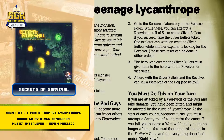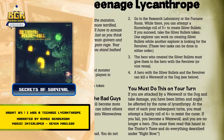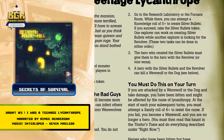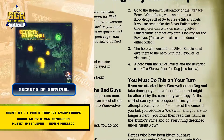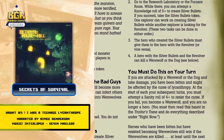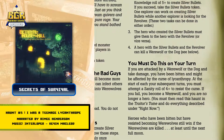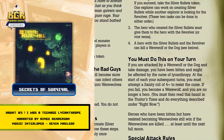You must do this on your turn. If you are attacked by a werewolf or the dog and take damage, you have been bitten and might be affected by the curse of lycanthropy. At the start of each of your subsequent turns, you must attempt a sanity roll of 4 or higher to resist the curse. If you fail, you become a werewolf and you are no longer a hero. You must then read this haunt in the traitor's tome and do everything described under 'right now'.